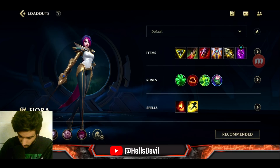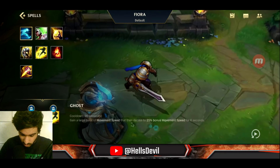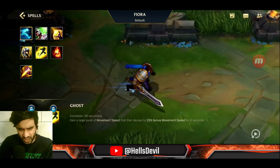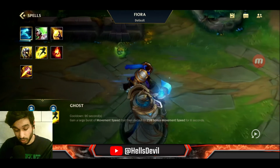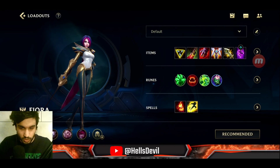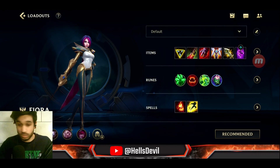For spells, you don't need Ghost — Fiora is already fast enough with the right items and runes. Take Ignite; it helps you win 1v1s easily. That covers the build — let's get into the gameplay.